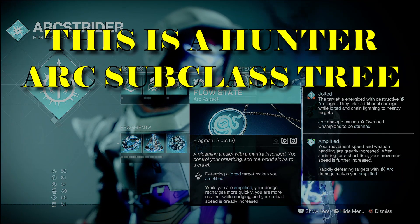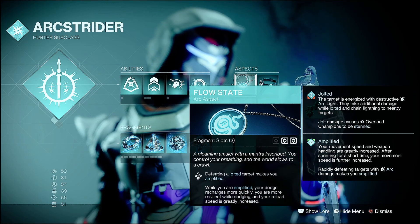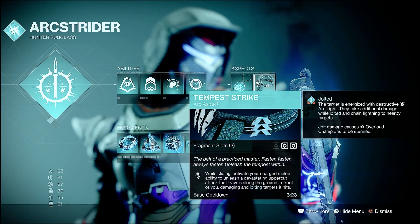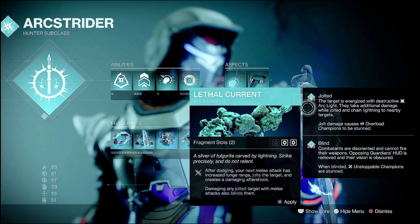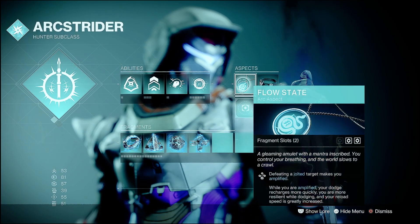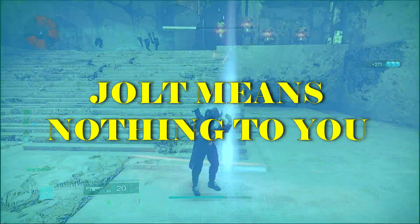Here's the Hunter Arc subclass tree. Flow State: defeating a Jolted target makes you amplified, your dodge recharges faster, you're more resilient while dodging, and you gain increased reload speed. Tempest Strike: while sliding, activate charged melee to unleash a Devastating Uppercut that travels along the ground, damaging and jolting targets. Lethal Current: after dodging, your next melee has increased lunge range, jolts the target, and damages nearby enemies. Damaging a jolted target with a melee also blinds them. So for both Warlock and Hunter, defeating a jolted target grants amplification — but as a Titan, Jolt still means nothing.